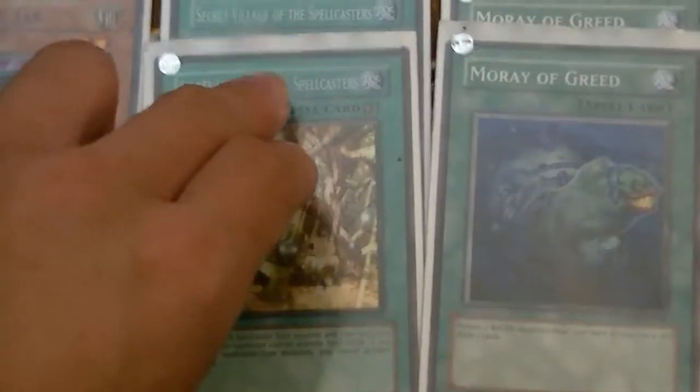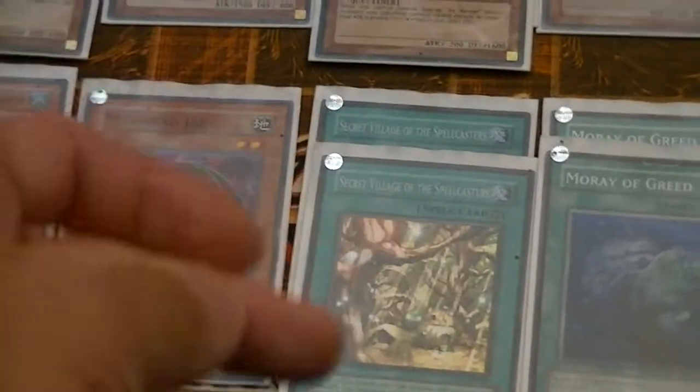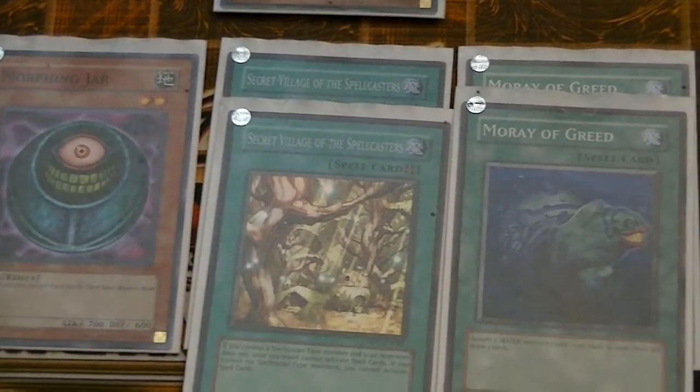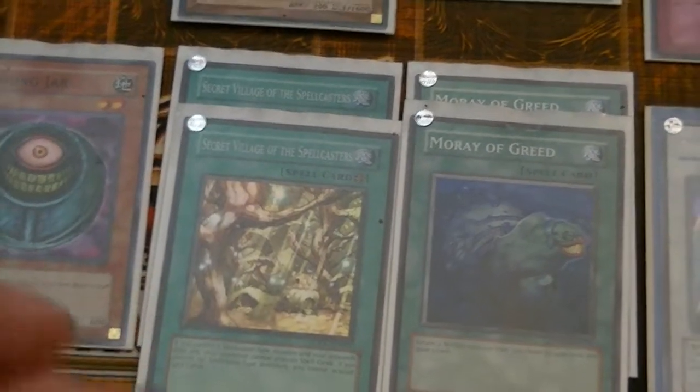2 Secret Village. You're probably going to say, why do you run this if you run so little? Because I have only 5 Spellcasters, but I have so much draw power it's kind of easy to draw into this to establish your dominance over your opponent — as well as the control aspect. This deck is called Frozen Courtyard. You have that, along with several other cards I'll go through.